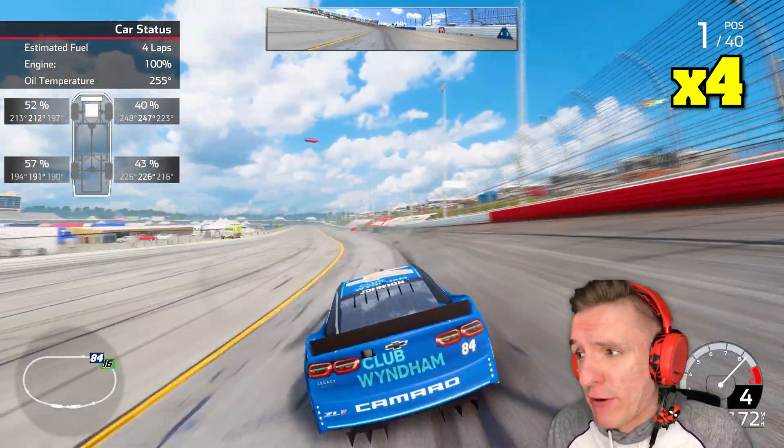Both right side tires aren't looking too healthy, and now the left sides are joining up. What's going to be that multiplier where the tires can't live as long as the fuel? There's going to be some sort of swap-over point. Handling is surprisingly a lot worse than times 4 was — I'm feeling a lot more slipping and sliding. So even just one step up has made this big a difference. What happens when we jump up to 10?